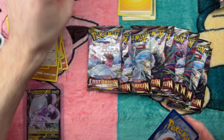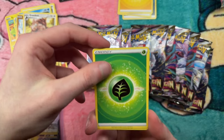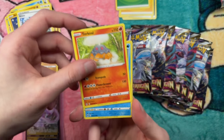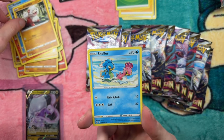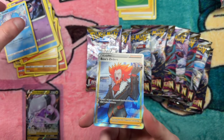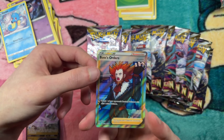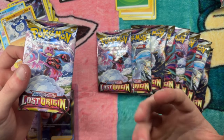Pack three: four to the front. Leaf energy, Relicant again, Arizu, Torquill, Ducklet, Crowlet, Shallows, Shuppet, Horsea. Whoa — holy crap, I've never seen that. Boss's Orders! That is really cool. Two for three!